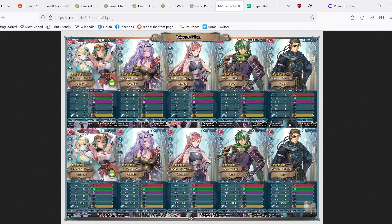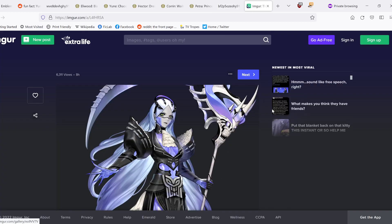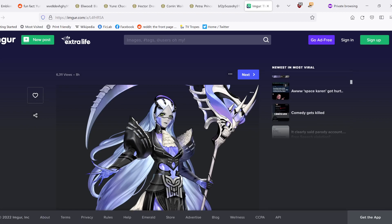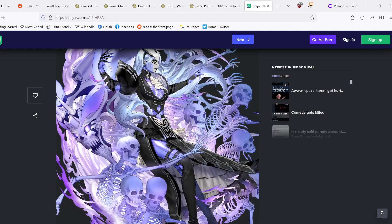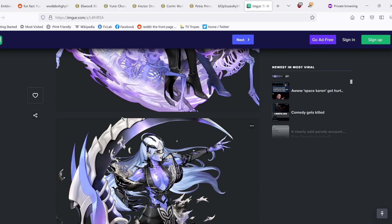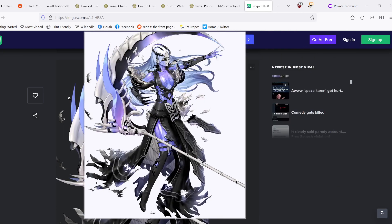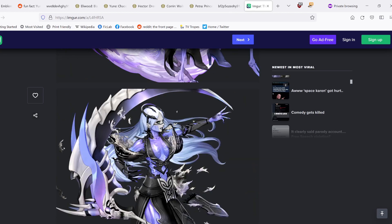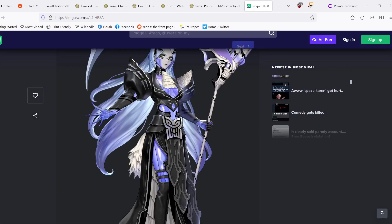Upcoming is a spoiler for the Tempest Trials — final warning, feel free to leave if you don't want to be spoiled. We have the art now for Ganglot, and let me tell you, I am so down with this art. She looks super cool — such a cool aesthetic. She is confirmed to have an arcane weapon: an Arcane Axe. This sort of breaks with the pattern where the demo seasonal indicated what's next for Rearmed units, but that was only two times anyway, so it wasn't really much of a pattern.